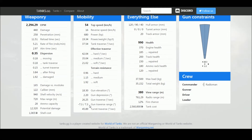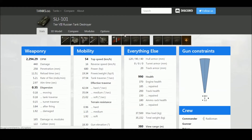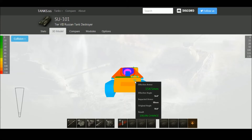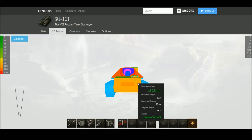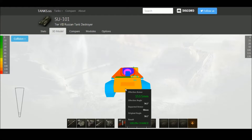A couple of negatives: gun depression is only two degrees, so you've got virtually no gun depression. It also has very low hit points for a tier 8. The hull armor - looking at the 3D model here - is okay but only effective against lower-tiered tanks. The upper glacis is 19 millimeters but well-angled, giving around 150-160mm effective, similar for the lower glacis.